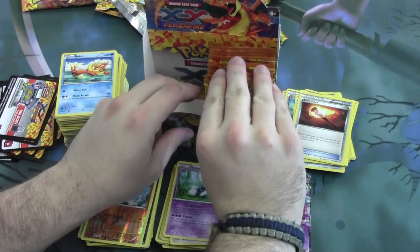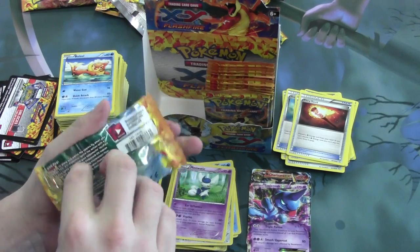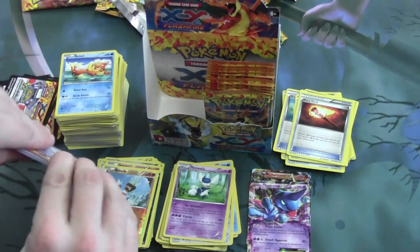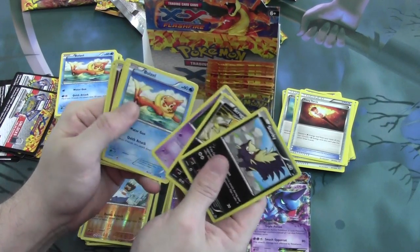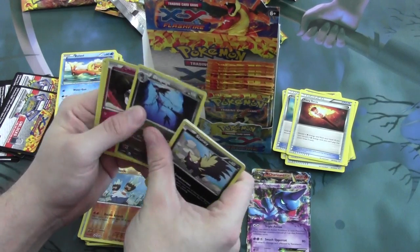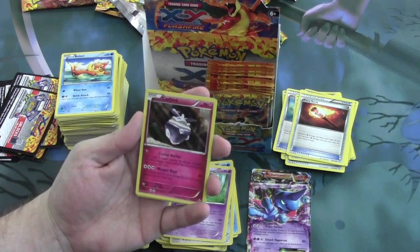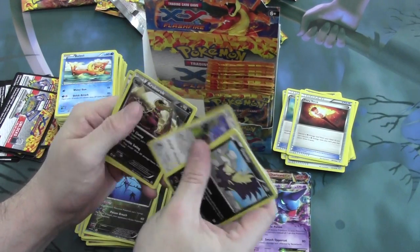Still got a little ways to go — I'm pretty excited. Maybe we'll pull some more goodness. We have a Reverse Foil Dragalge and the Holo Rare Carbink, so we have both the Reverse and the Holo Rare. I do like that guy — he's a fun card.